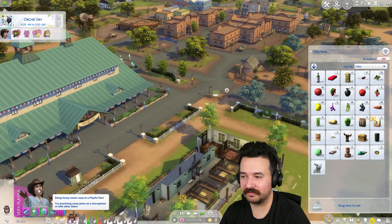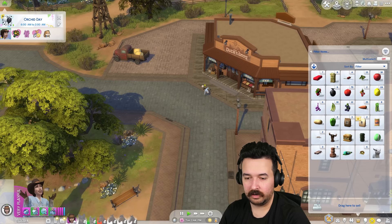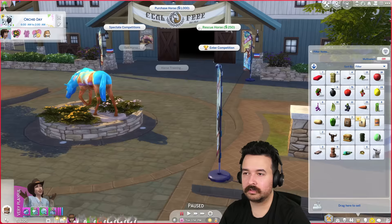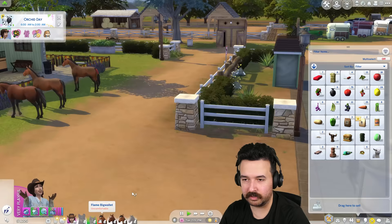Let's go to the general store and sell items. We need to sell the nectar — $19,900! Okay, let's go ahead and pay the bills. Now I can do horse training on the building. I'm going to get them over here.